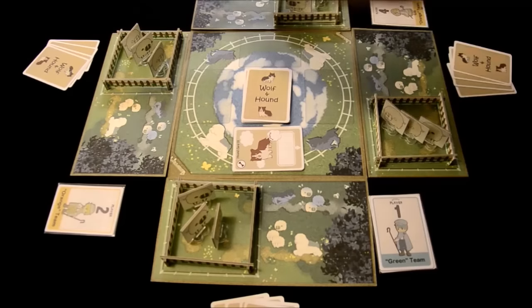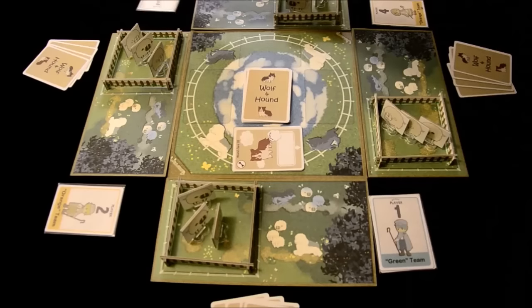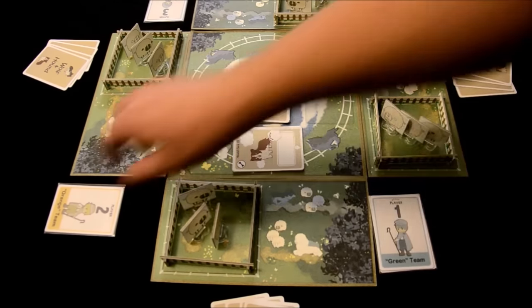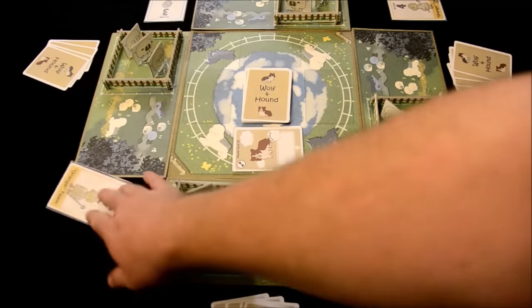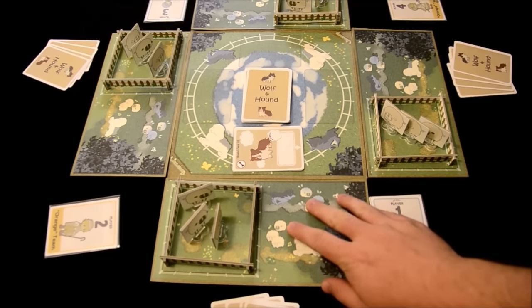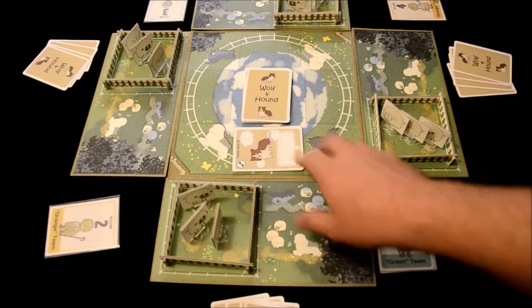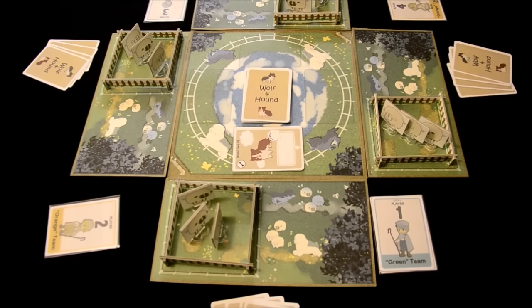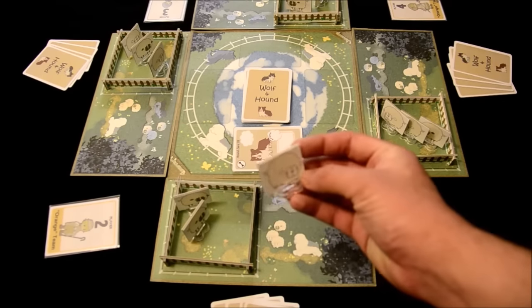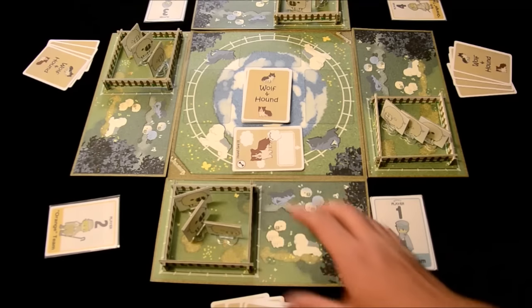Players one and three are going to be on the same team. You shuffle up these cards, deal them out, and that will determine your seating order and also who you're sitting opposite from and who your teammate is. Then you have players four and two, who will be on the same team as well. The goal is just to eliminate one of your opponent's team members. Each player gets a player board, which they stick next to the main board, and every player is also going to get three sheep tokens, which they keep in their little constructed pen on their player board.